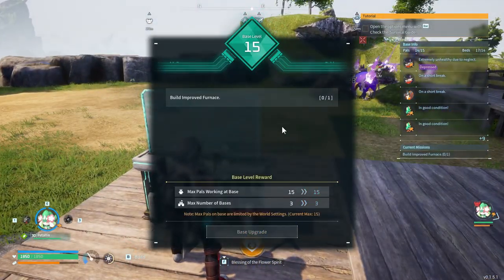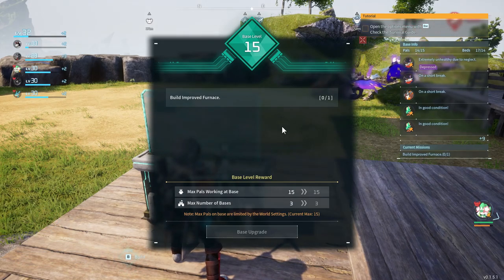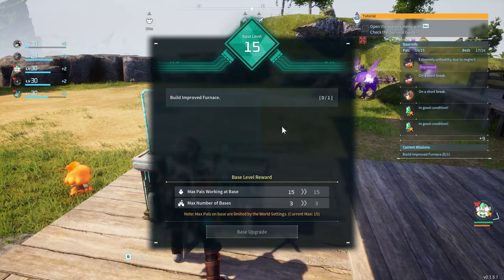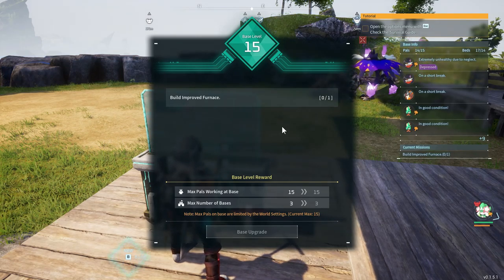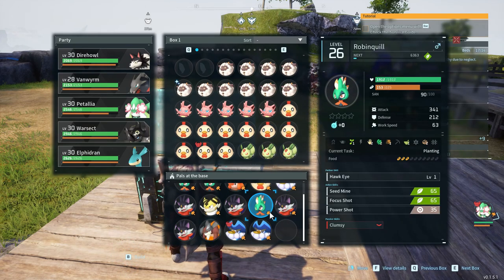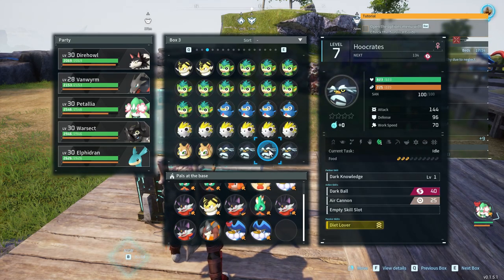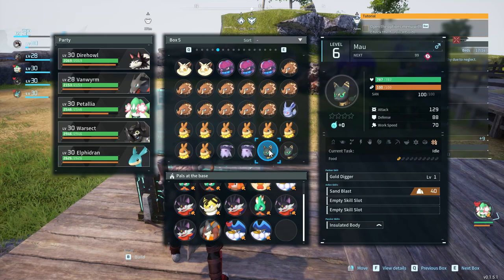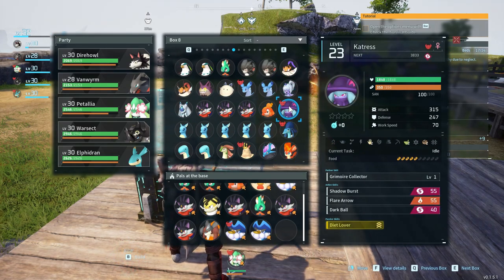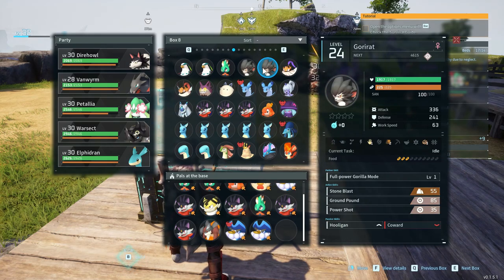Base upgrade right here — level 15. Unless we change away from the vanilla settings, this is going to be the absolute cap of what we can do with the base: 15 pals, three bases. That's not bad. I'll have to put one more up here since this is basically a pseudo mining base — maybe another miner, or maybe planters or crafters.